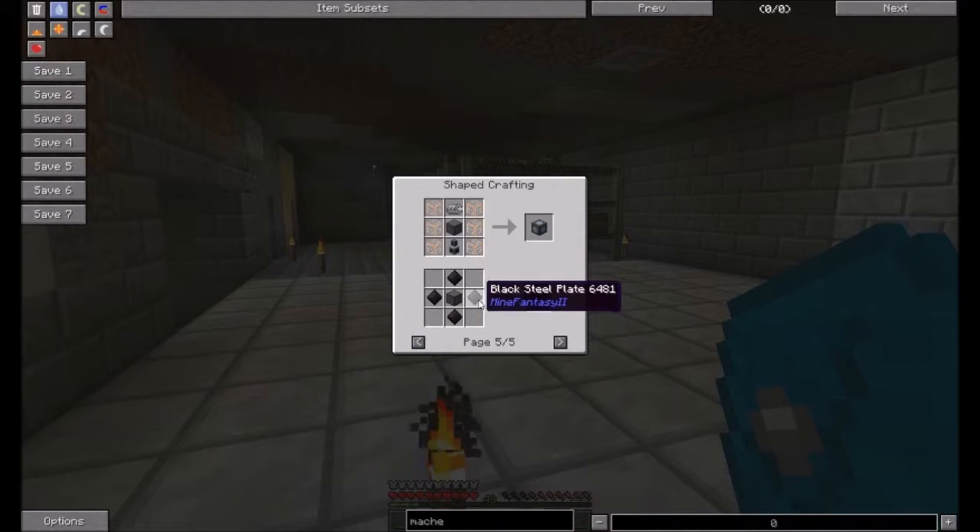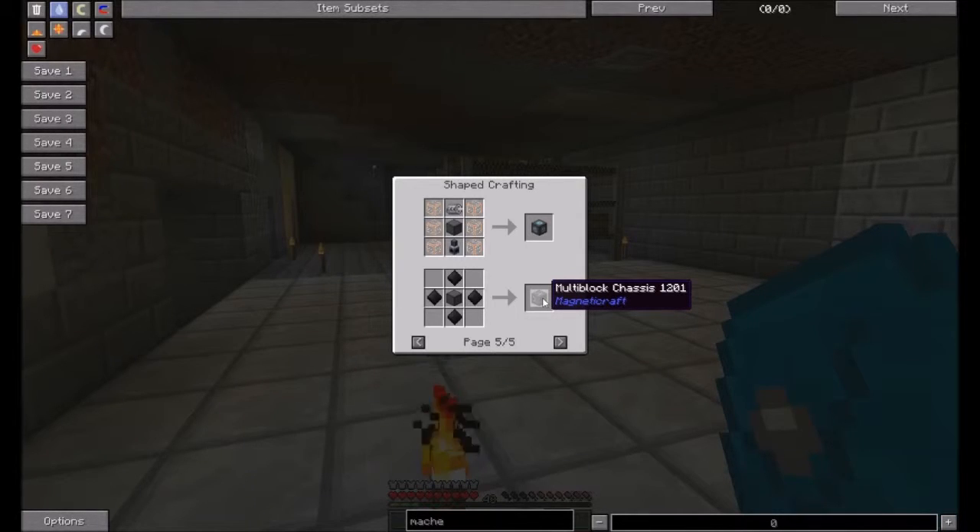Then you add in four black steel plates, and the cheap way is two ingots by hand - and you only get one? At least make it so you get four or eight. If you're going to go through all this process to get to that, you need more than just one.